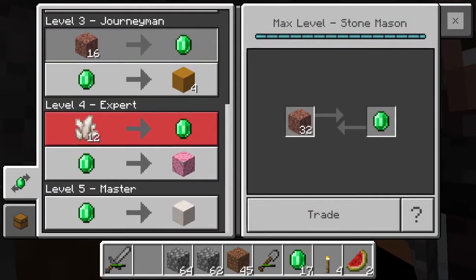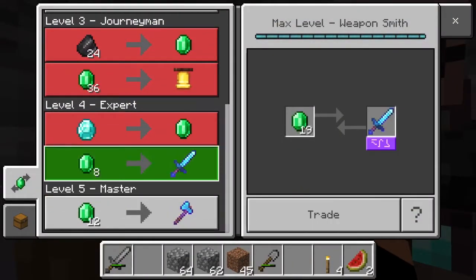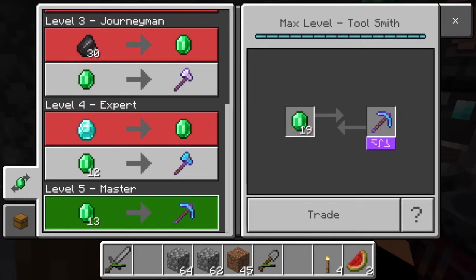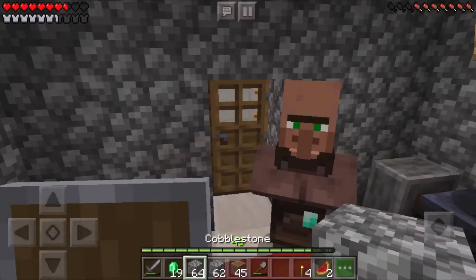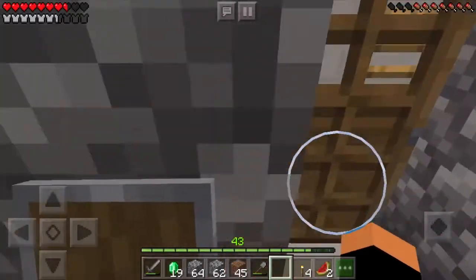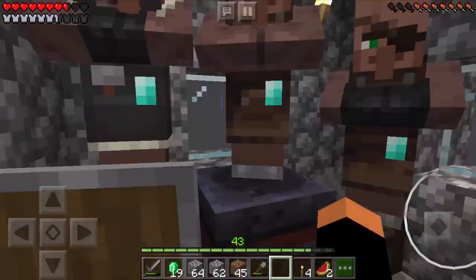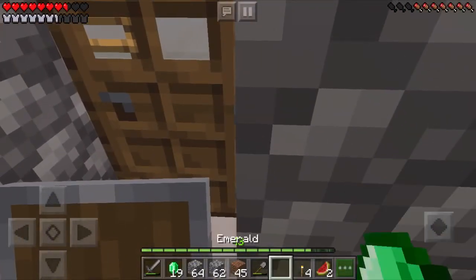Oh, this guy trades? Well that's nice. Who's this — the weaponsmith? Yes, I do not need a sword right now, I need a pickaxe. Thirteen emeralds for a diamond pickaxe! Might have to pass on that for now and just stick with iron. Wait, did I even bring an iron pickaxe? I'm going to have to make a stone one to dig back down probably. So thirteen emeralds — that leaves six left, and six is not enough to make an emerald block.